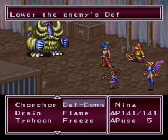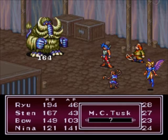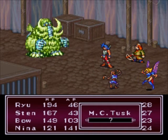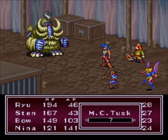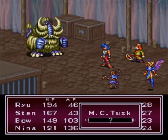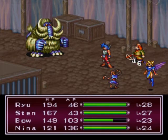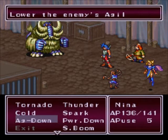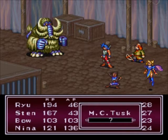Let's use freeze on it. Well, let's try defense down. What the hell? I don't think that these buffs and debuffs really work well, but we'll see if it does. And it looks like this guy is susceptible to fire. Let's try flame on him. Yeah, this guy is weak to fire.